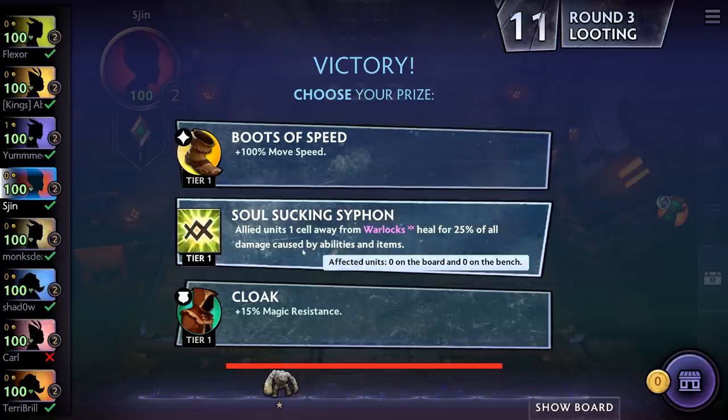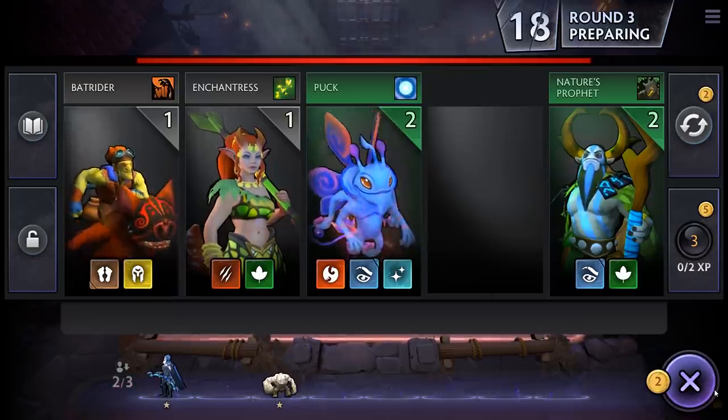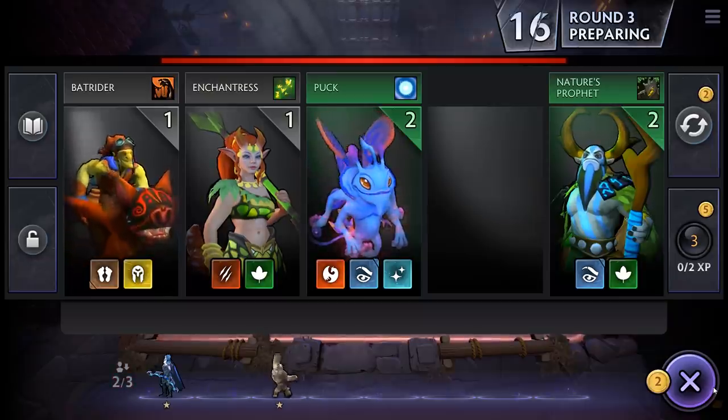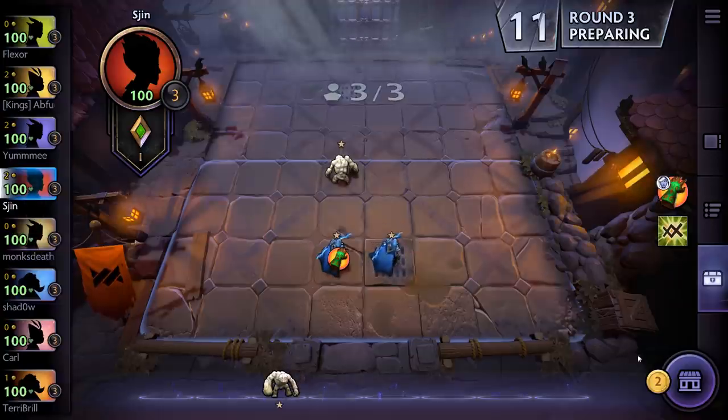Soul Sucking Siphon: allied units away from Warlocks heal 24% of all damage caused by abilities and items. That's pretty good — in fact, it might be the only good thing we have here. We'll take another Drow Ranger and plonk her on the board. There's no one else I really like out of this lineup, so we'll leave it as is.